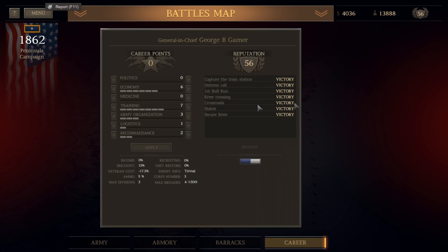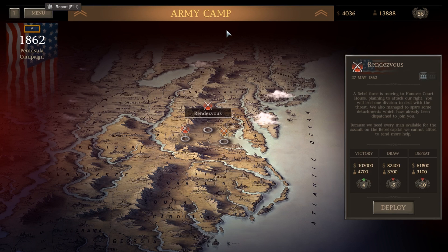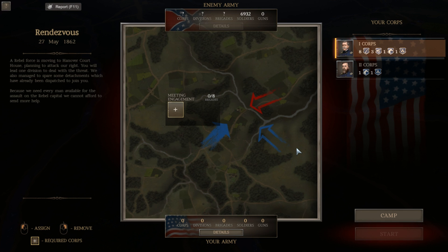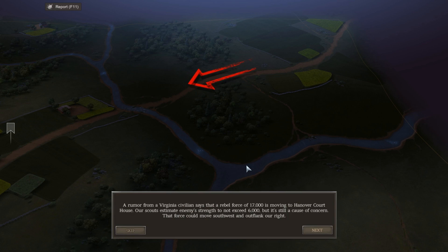We are now 7-0. So today we're going to try and go 1-0 in our next battle and add to our tally. We're going to go ahead and do Rendezvous. We can only bring eight brigades to the fight - we've got too many men, so we'll have to pick and choose.